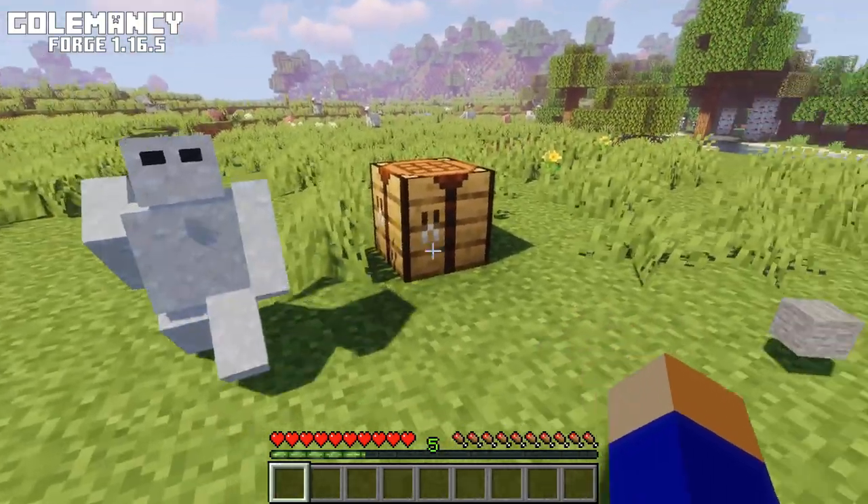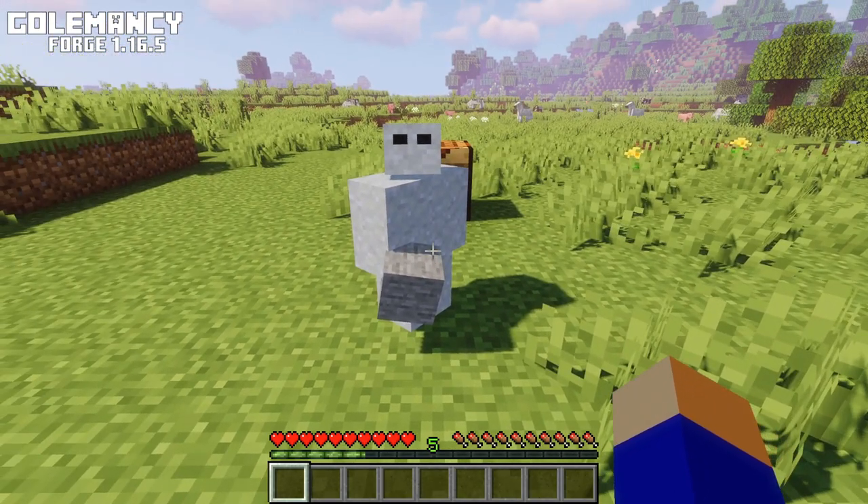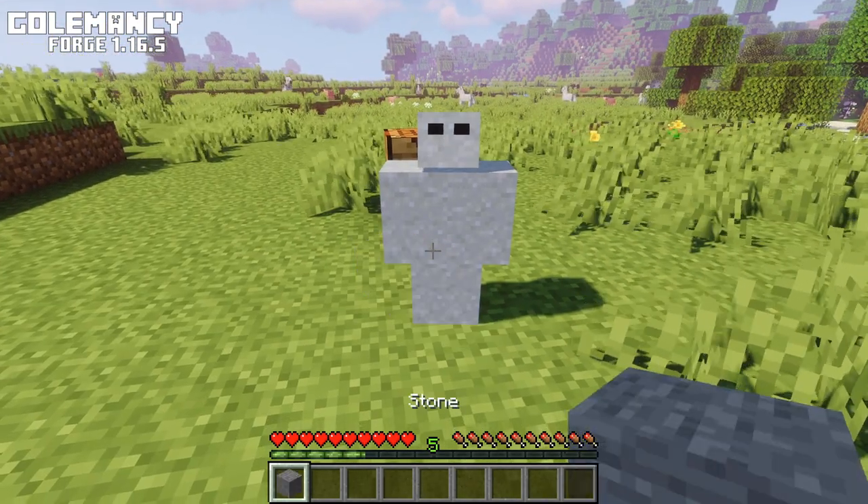Enderman souls are called Cover Souls. Gollums with these souls will pick up one item that lays on the ground. To take the item back you just right click on the Gollum.